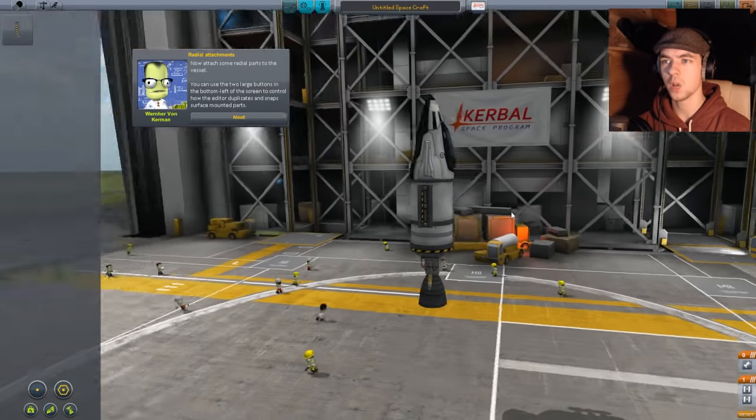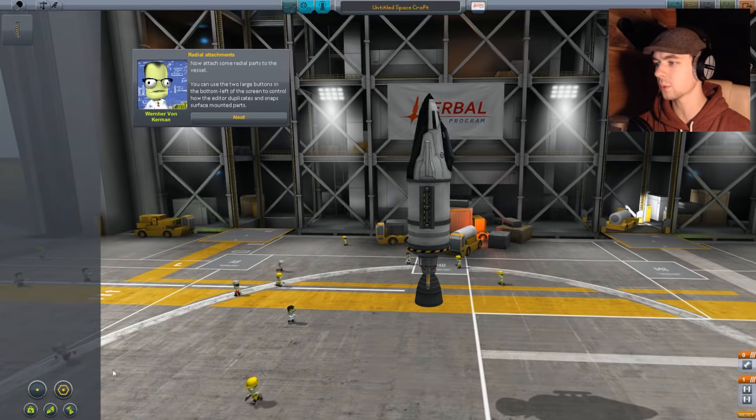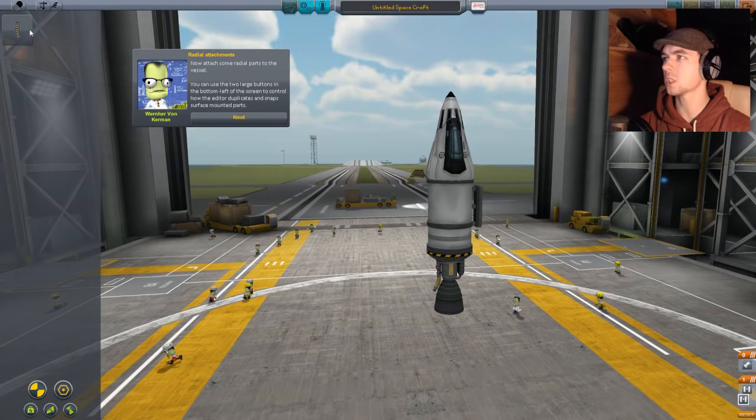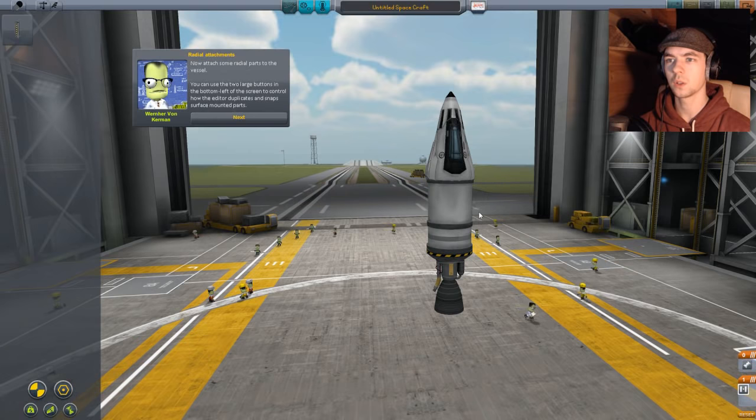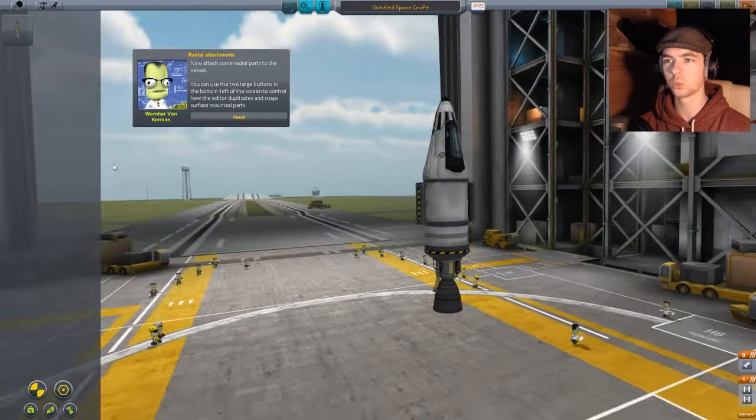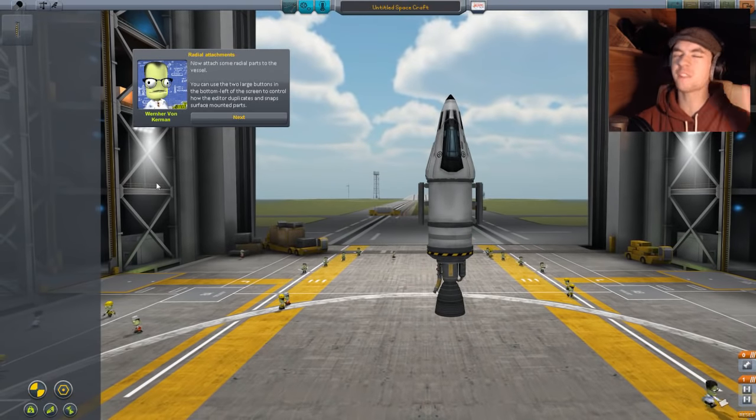I need them perfectly symmetrical — oh wait, there was a symmetry thing, wasn't there? How do I delete this? There I go — and now I can do it like this! That's really intuitive and perfect, yay!